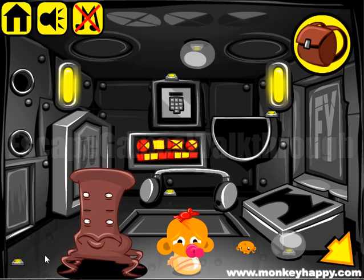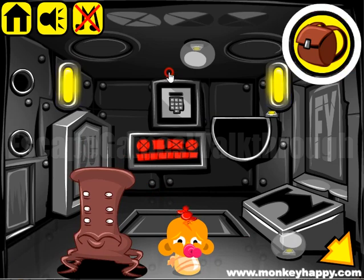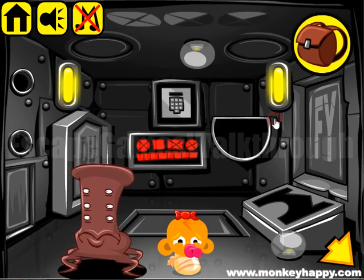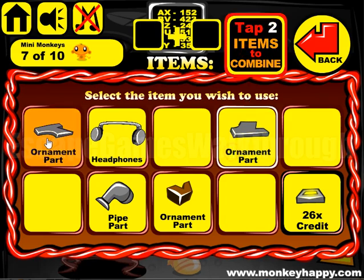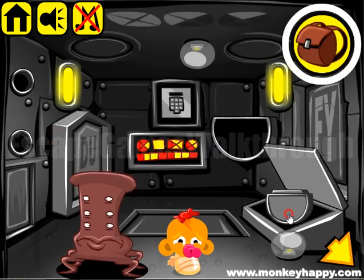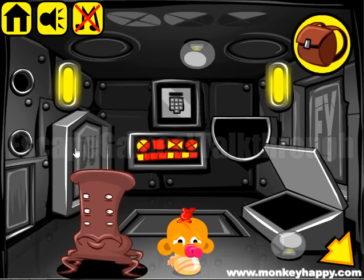This character wants another helmet and headphones and bulbs. We have two parts of an ornament, so we can place it here and get part of the key and part of the radio.